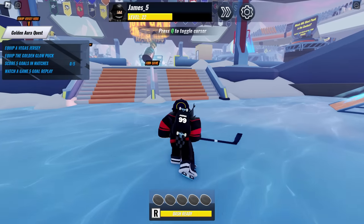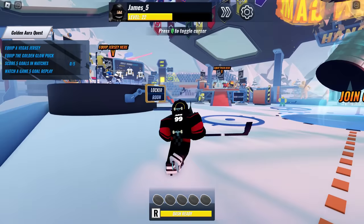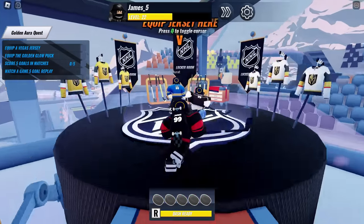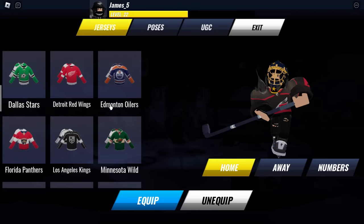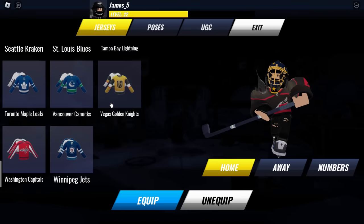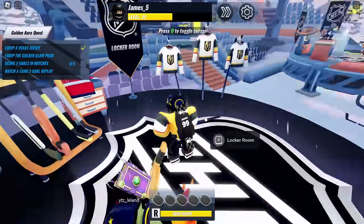Once you are inside the game, what you want to do is basically just follow the quest list which you can see on the left-hand side. Our first task says equip a Vegas jersey. This one is the golden one — if you scroll down you should be able to find it. There you go, Vegas Golden Knights. Equip that, then go and exit this area.